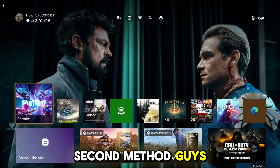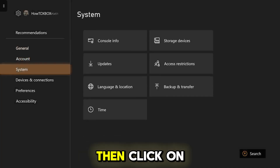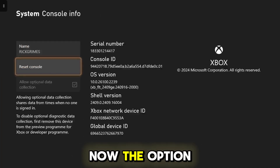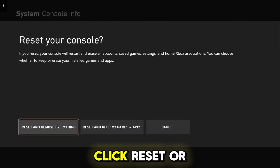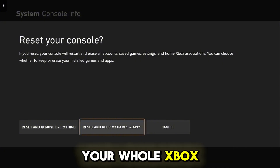Now for the second method, what you want to do first is head all the way over to your Xbox settings. Once you're in settings, head down to System, then click on Console Info. Then once you're in here, you want to click on Reset Console. The option you want to click is Reset and Keep My Games and Apps. You don't want to click Reset and Remove Everything, because that will remove everything and completely factory restart your whole Xbox console.